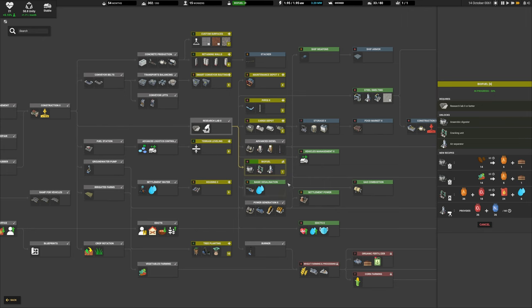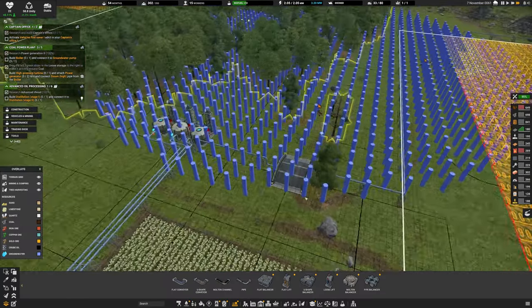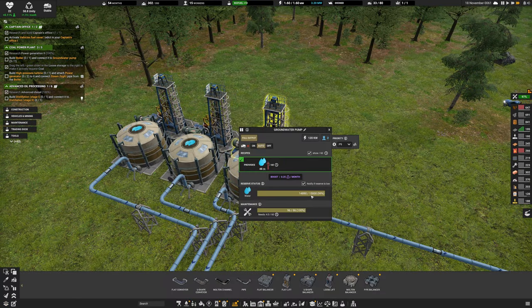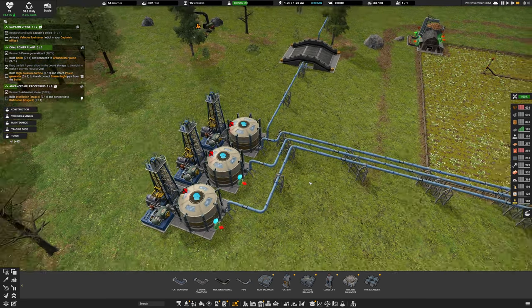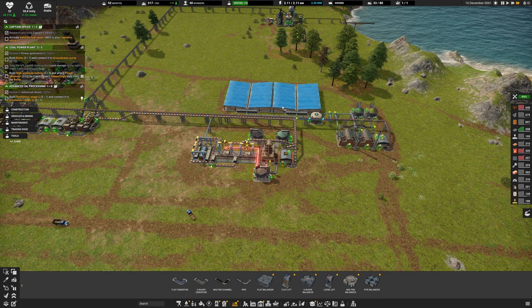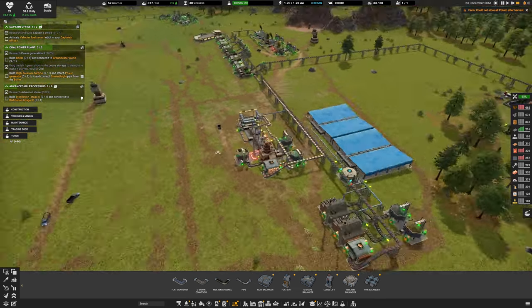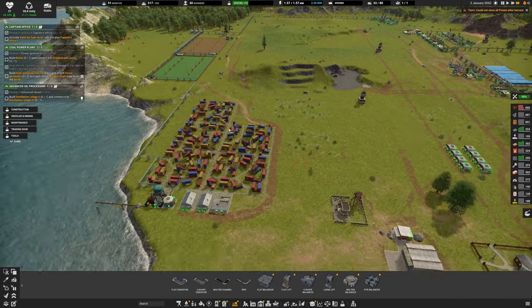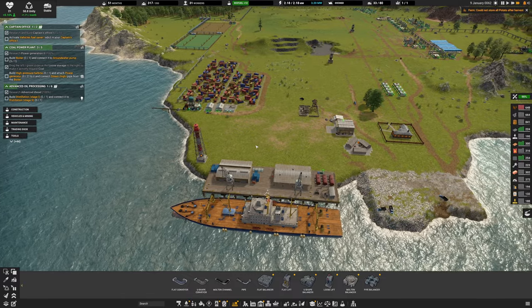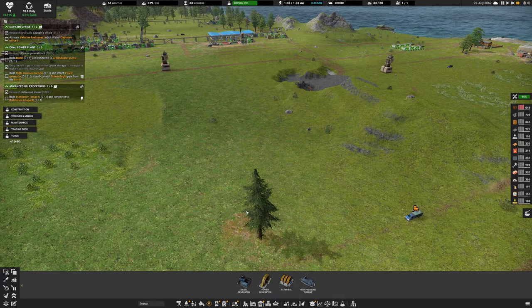The trucks have to travel far from cement to this location. The concrete should fill up eventually. We should look into storage mark 2 — which is right there in the research. Loose storage gets doubled, plus fluid and unit storage. How's our current water? The reserve is at 99 — it's been raining a lot. The rain water collectors are helping significantly. We have extra workers now too, so I'm just going to quickly pause to avoid food being depleted.